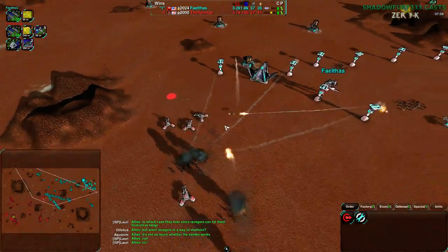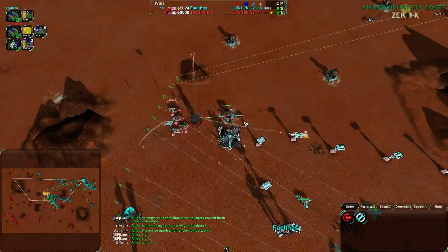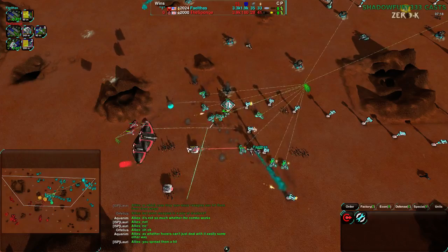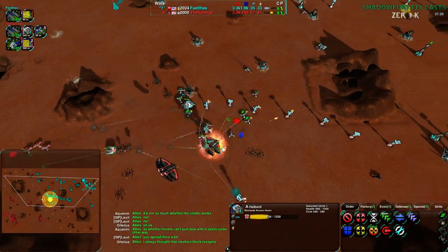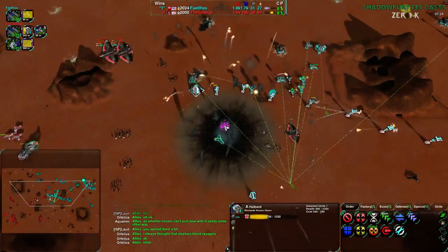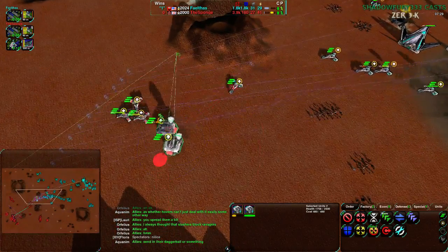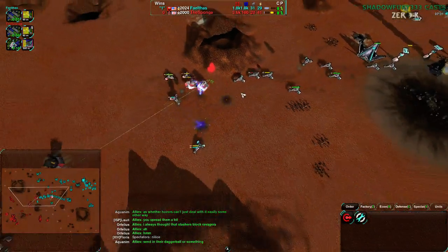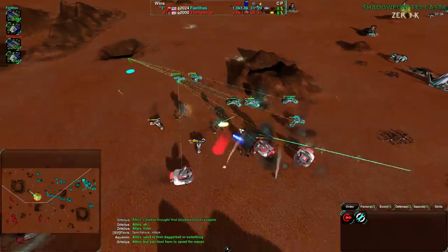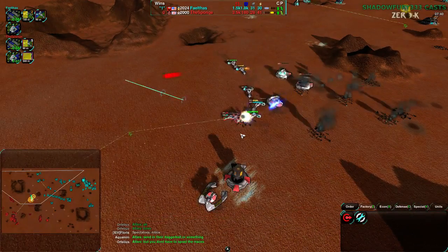Faelthas pulled Sponge back and opened up the front. He's running daggers right into the defenses again - another obvious defense attack. He has halberds here which should be tanking the damage, but he moved them in wrong. He's trying to snipe the commander. That will block off Faelthas' expansion attempts. But those halberds are in fire-at-will mode again. Put them in hold fire mode - go into initial states and make them always in hold fire mode.